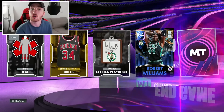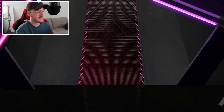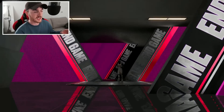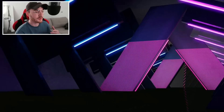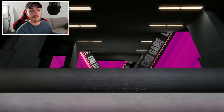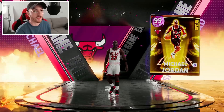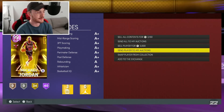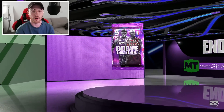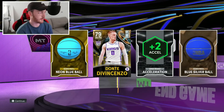Someone even commented on my original end game LeBron and MJ pack opening saying 'have you ever actually gotten a good pull before?' That's quite insulting, but the answer is yes - I've gotten some great pulls. I pulled the very first invincible which was Shaq. The second time I got an end game was Scotty Barnes, I pulled it. I've had some great pack openings - just having a little dry spell. Dark matters are so common but end games are not, and that just messes with the pack algorithm.